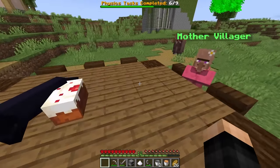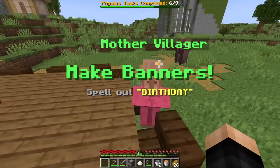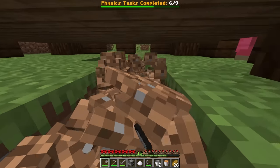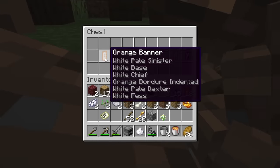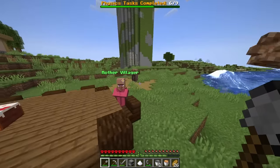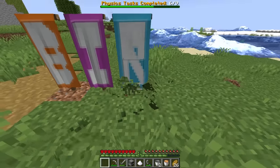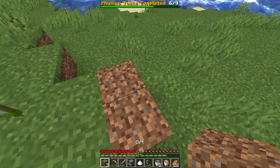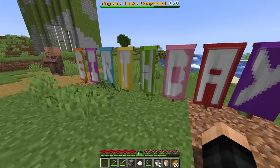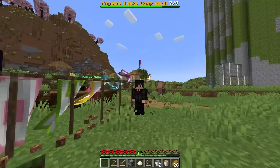Mother villager challenge: spell out 'BIRTHDAY' with banners for a birthday party. I find a chest under the table with birthday banners — grab them. I throw away my old stuff and spell out B-I-R-T-H-D-A-Y on the wall. Physics banners fly around when you walk through them — that's sick! Seven out of nine.